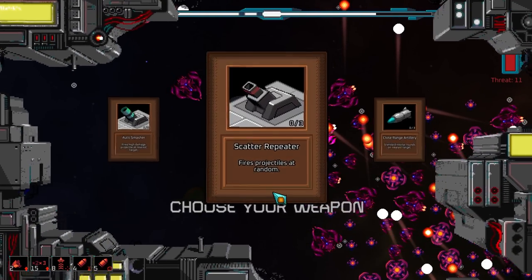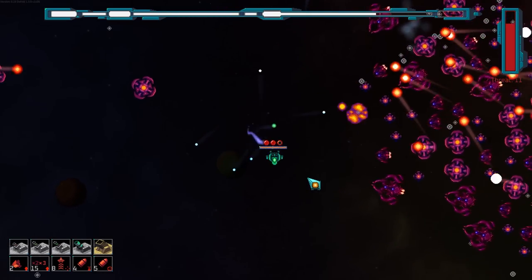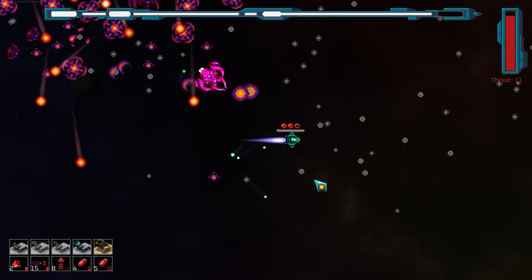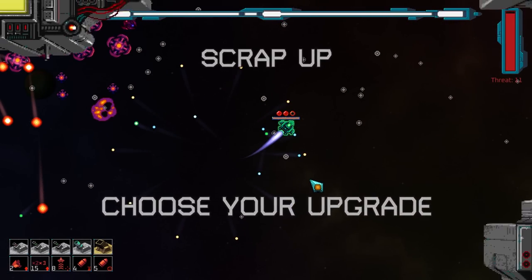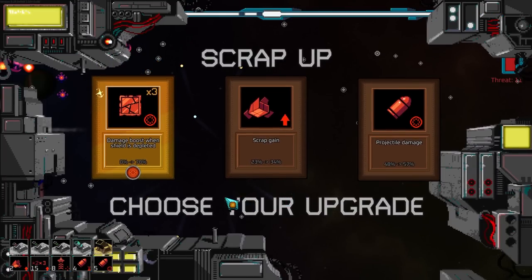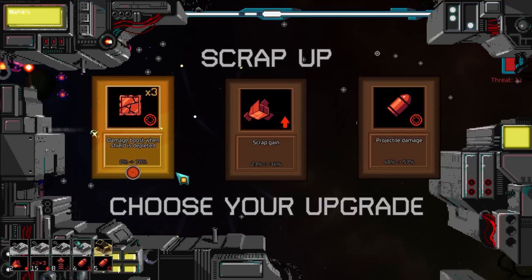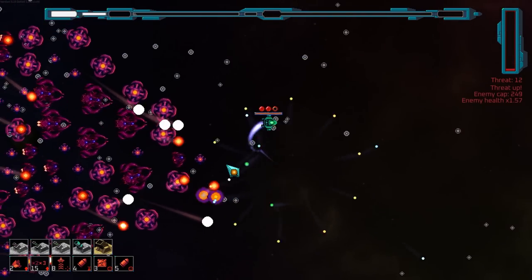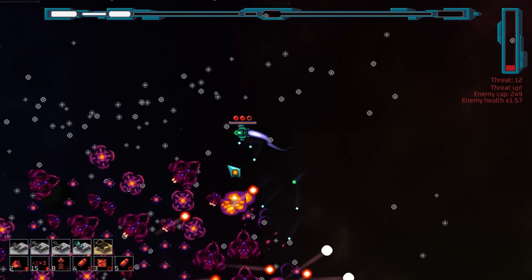Auto smasher, scatter repeater, projectiles at random. Wait — don't we already have scatter repeaters? Oh, I guess you can get more of it. Sick. Damage boost when shield is depleted — sure. I think that's only a temporary boost, but I could be wrong.